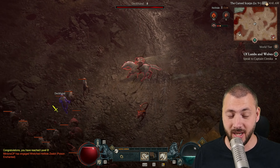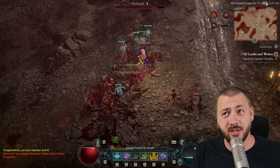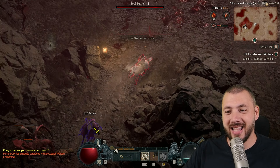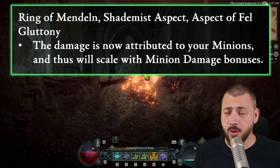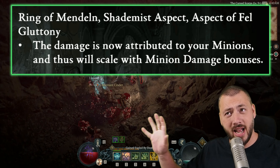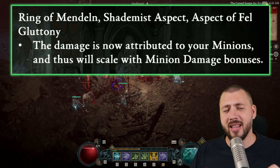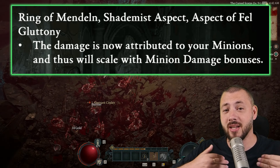That's not the biggest update though — it ties in super well with the actual bomb they dropped. Ring of Mandeln, Shade Mist aspect, and the new Aspect of Fel Gluttony — everything that has our minions deal bonus damage — this damage now scales not with us, it scales with the minion damage bonus.